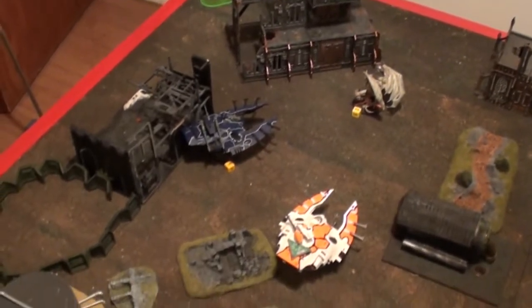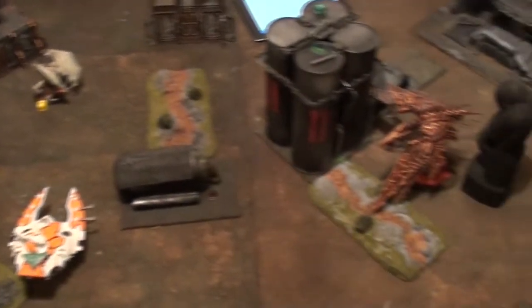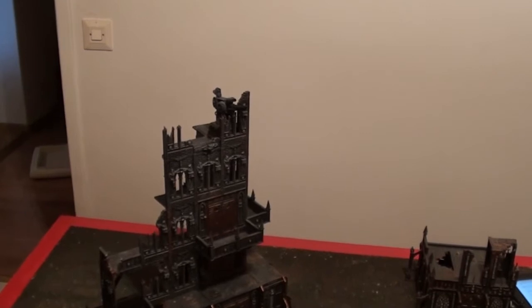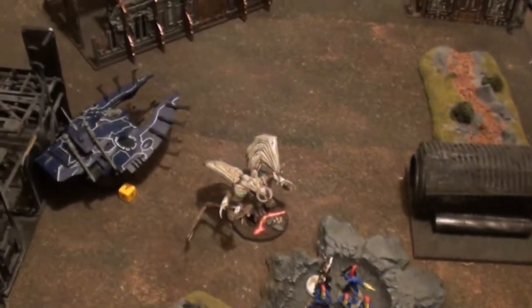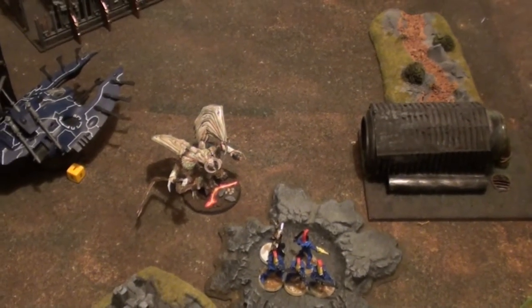Very uneventful shooting will cost me First Blood — looking at you, Dark Reaper Exarch. Bottom of turn 3: score has changed. Havoc killed the Dark Reaper Exarch who went to ground and failed one save — First Blood from there. He assaulted here, which blew up the Wave Serpent, and I lost 6 models. That was awful, but the morale held. We cannot assault him this turn — the only downside of the awesome Wave Serpent.